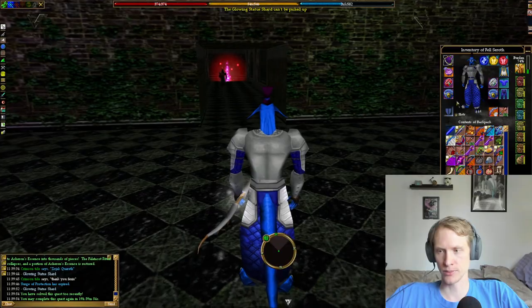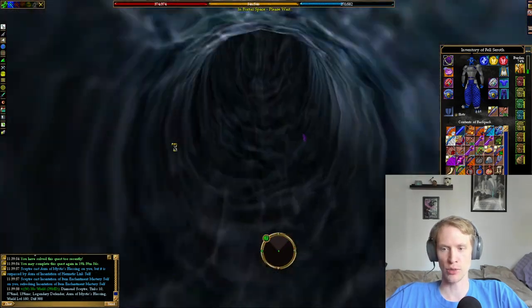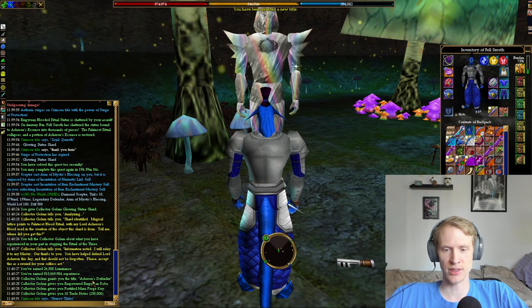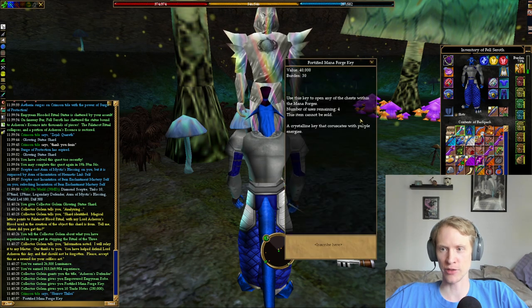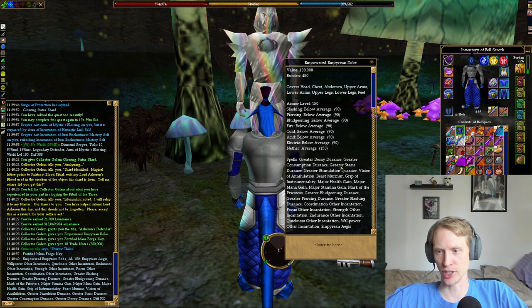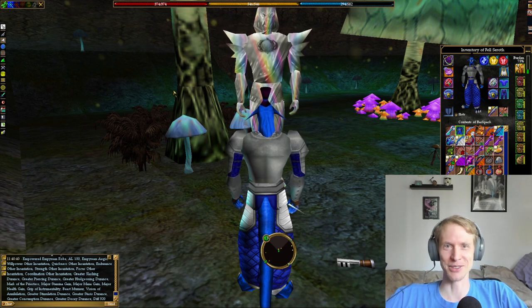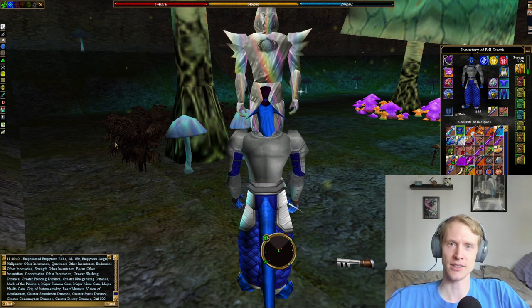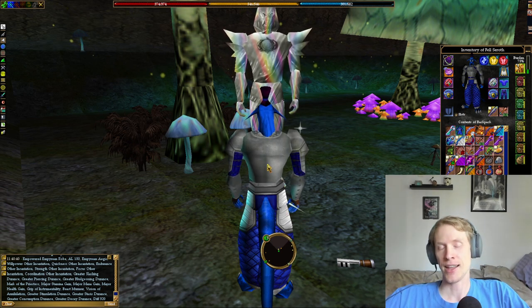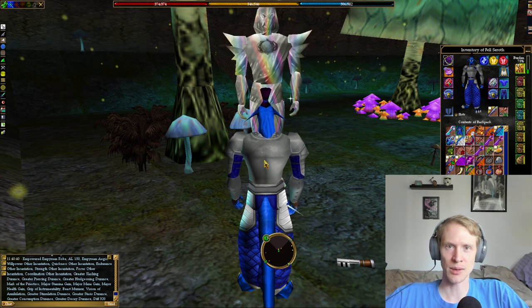A whole bunch of glowing statue shards will now drop on the ground. I'm going to pick one up — they are on, I believe, a 20-hour timer. Then we head down this pathway. There's a Korgersha portal so we'll use that back to the Collector Golem and hand in the shard. It's 25,000 luminance, 300 million experience, the title of Asheron's Defender, an Empowered Empyrean Robe, a Fortified Mana Forge Key with four uses, and 10 MMDs. This fortified Empyrean Robe has a bunch of level 8 spells and some majors — not really that great but looks pretty cool. It's a really fun quest, and when you repeat it it's a lot easier on the emulator since you don't have to redo the gates. Thanks for watching — if you like the video please press that like button, please subscribe, and thanks again, bye!